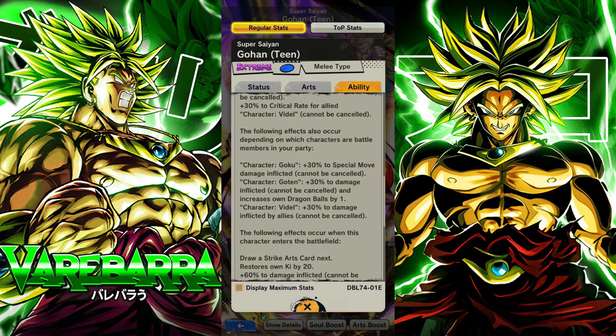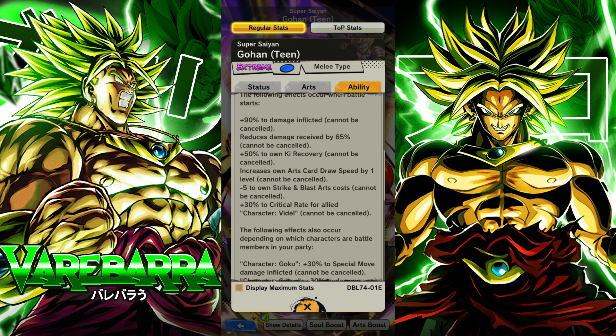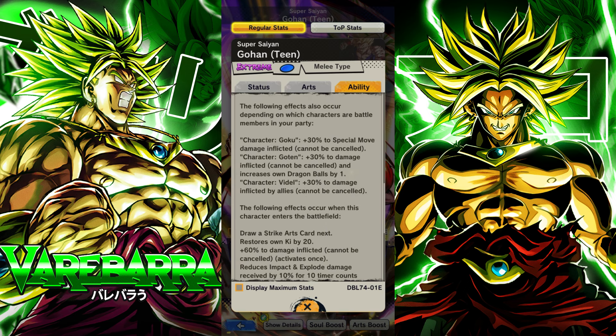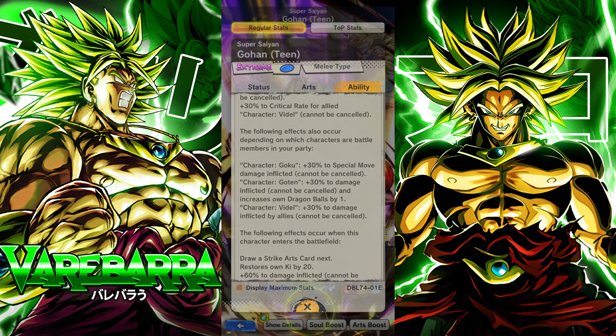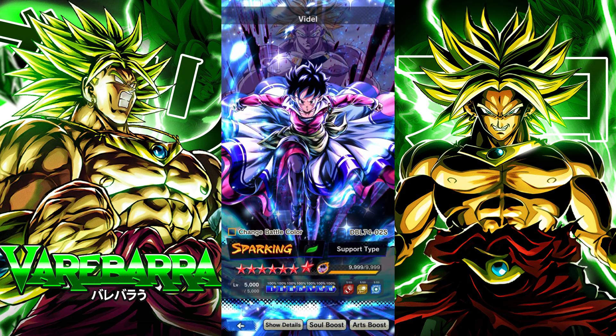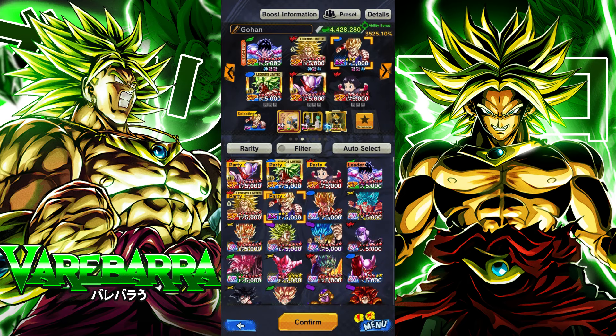So if you have a Goku, he gets a blue card buff. If you're rocking him with a Goten, he gets a damage buff. But if you rock him with a Videl, the entire team gets 30% damage inflicted and he also supports Videl. As you can see, he buffs the crit rate for allied Videl. So technically Broly is also getting 30% support from this guy, and Videl is already giving a gajillion amounts of support. So even though this is a Gohan showcase, it's making Broly look insanely juiced.